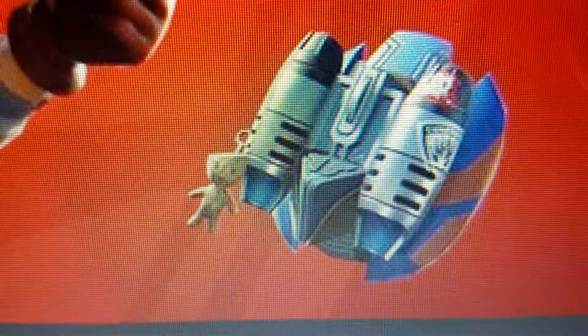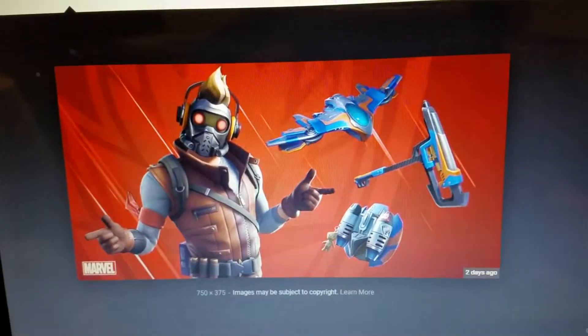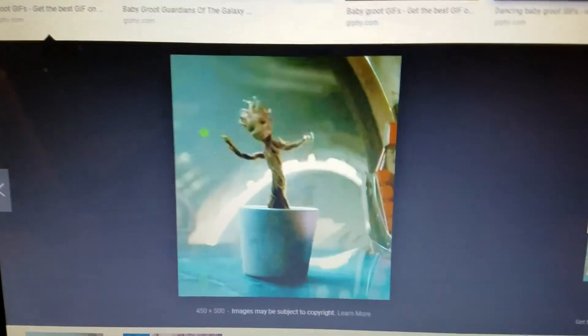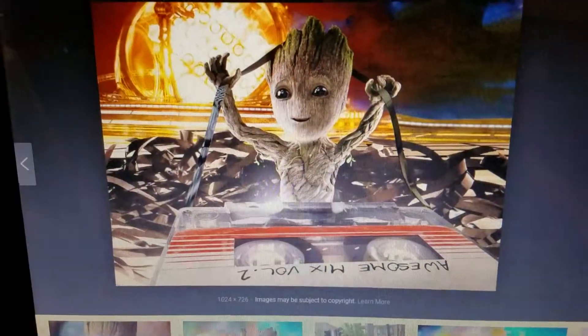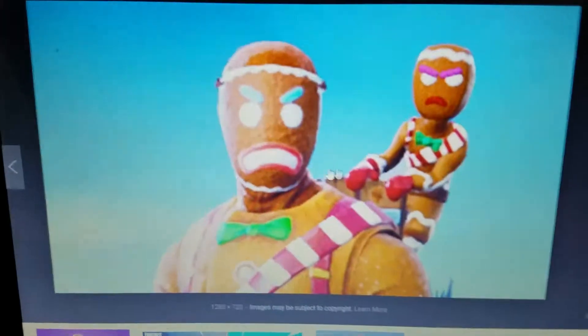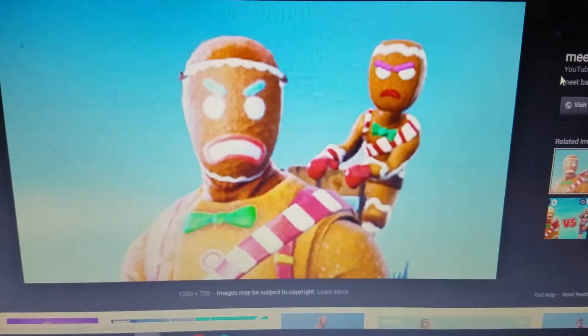We have Groot on a little keychain as the back bling, but what I really think would make the community go crazy is if they added a Groot back bling where you could do a dance and Groot would start dancing with you. He wouldn't have to be that big — around the same size as the baby Gingy we already got from the Season 7 challenges.